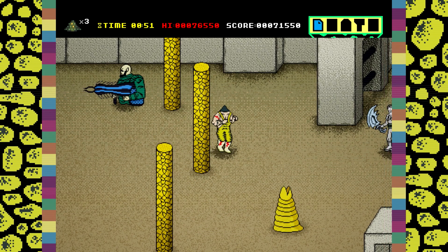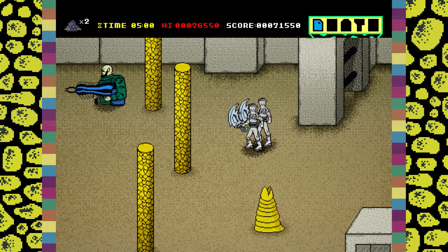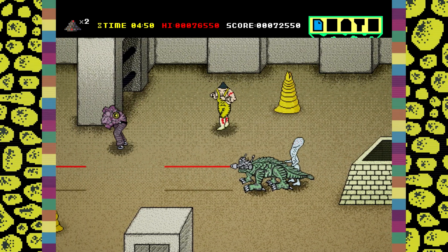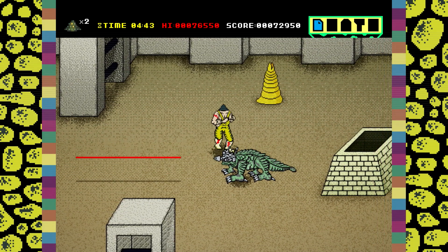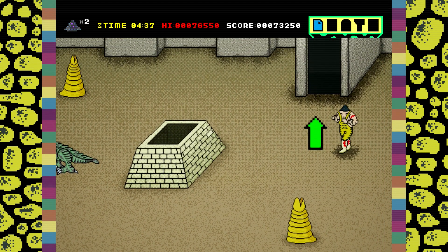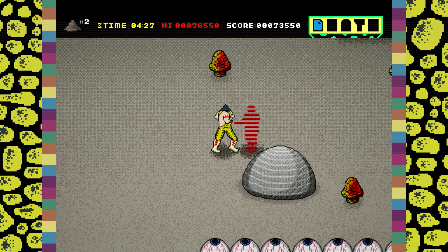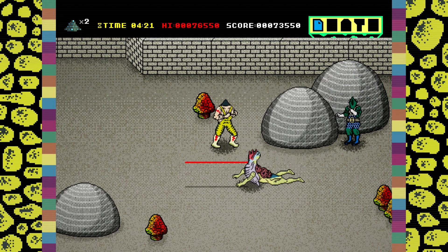Get past the pillars and be ready for the sword guys. I wasn't lucky and got hit. I quickly recovered and advanced until another running dude attacked. After that, advance through the opening to the next part of the level. There is a laser dude just at the beginning, so be careful and act accordingly. Wait for the big dude, then attempt to kill the laser.